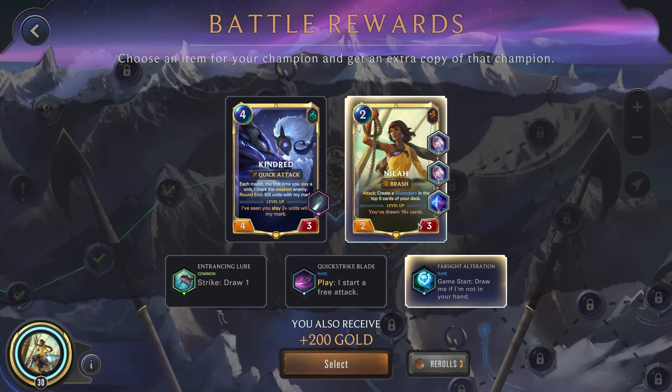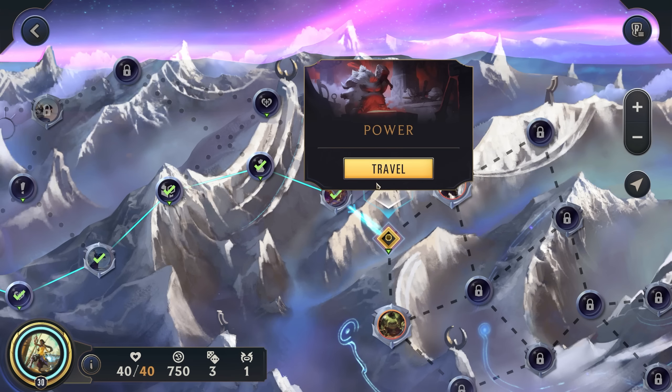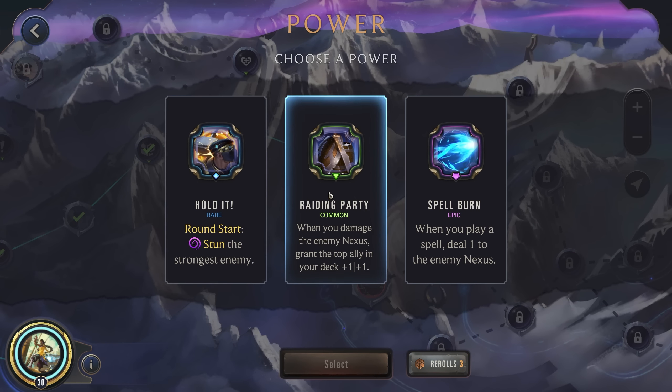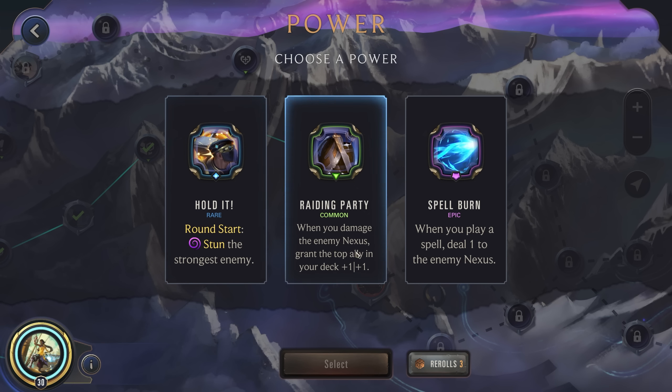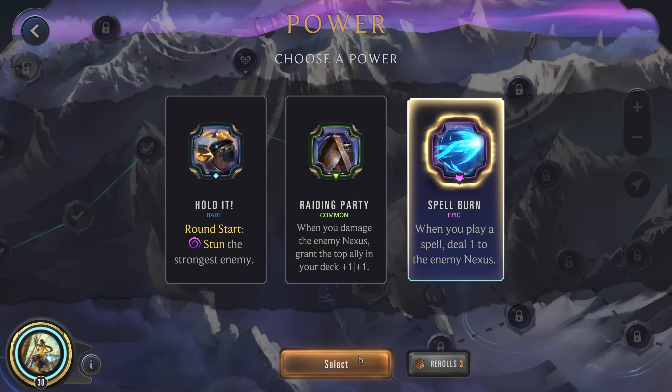Let's get Farsight — that'll be very nice. Spell Burn is pretty good, although we haven't been playing that many spells yet. Although we do also have the Bouncing Blade, so potentially we could just always target the Nexus and do like four damage every round. Not too bad.